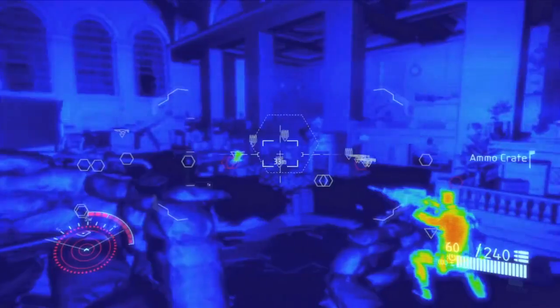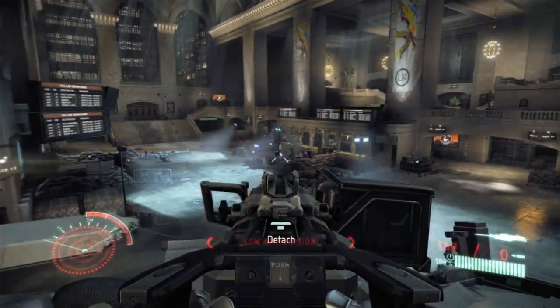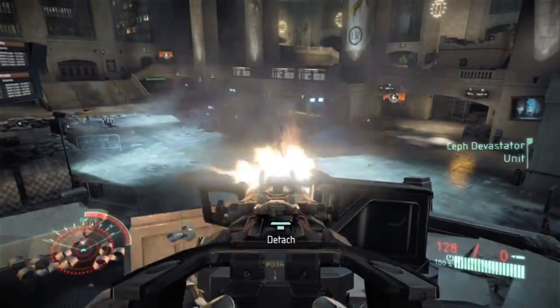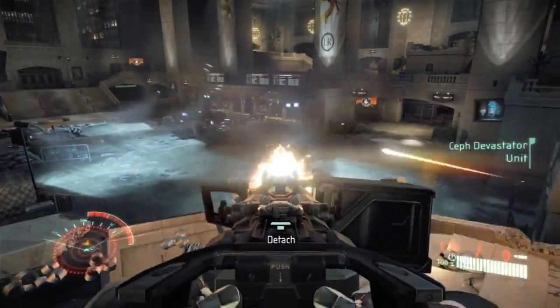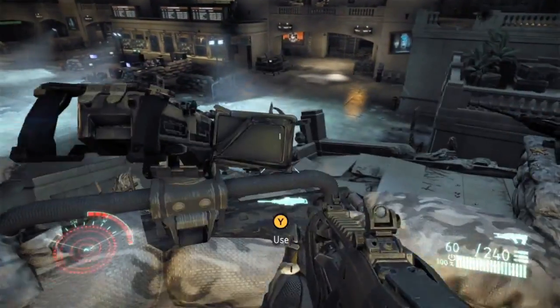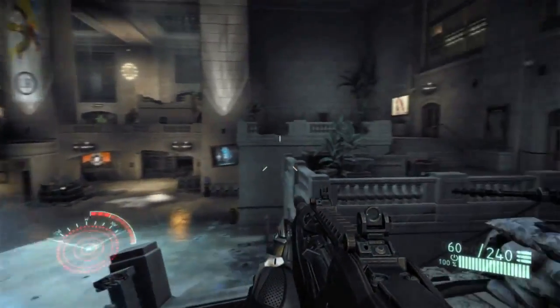One of the key points of Crysis 2 is what we call the choreographed sandbox. Choreographed sandbox combines the freedom of a sandbox game with the intensity and choreography of a linear shooter. And as all these events are occurring in the sandbox, I want you to pay particular attention to how the art changes over the course of the level. Right now it's very clean, well-lit, and pristine, but as the battle rages on it's going to get more and more damaged.